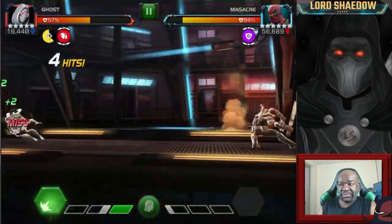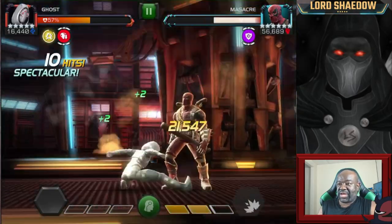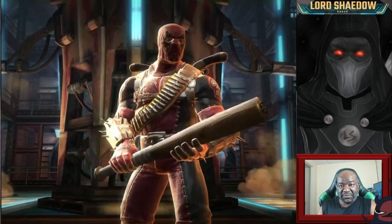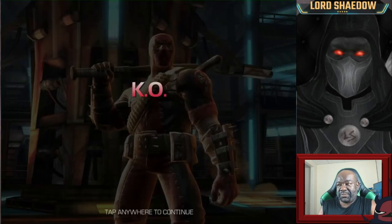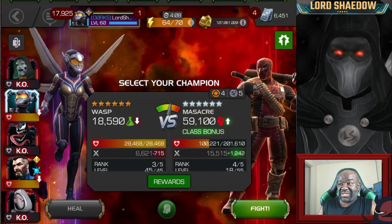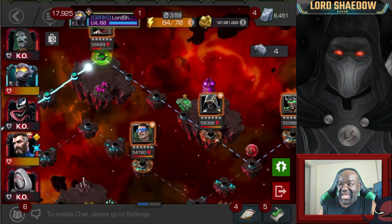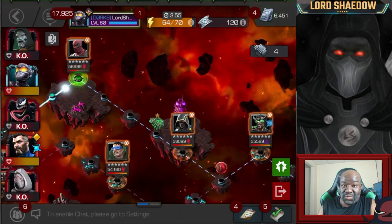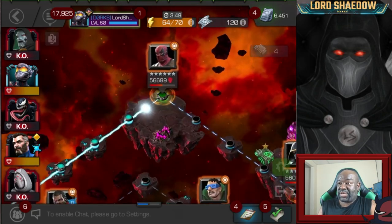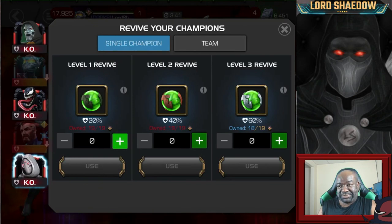Basic Ghost gameplay here - nothing special, one hit, fire off the special 2. He has a special 2 and he catches me. When I pushed him to a special 2 I thought I was phased, but he still hit me - that's probably something I don't know about Masacre, because I thought I was safe. He got me anyway and now I've got nobody left. You can't use Mr. Fantastic or Wasp effectively - they will die - so I had to use a revive.